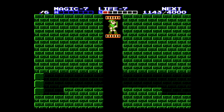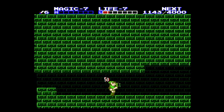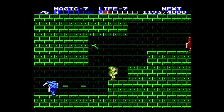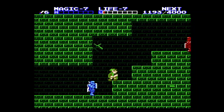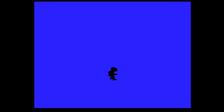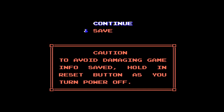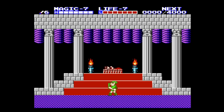We might as well chance it — there's a magic healer if we can get to it. All righty, so I'll see you guys next time on Zelda 2: The Adventure of Link where we actually get to defeat the boss. Next time we're gonna defeat the boss — I'll see you guys then.